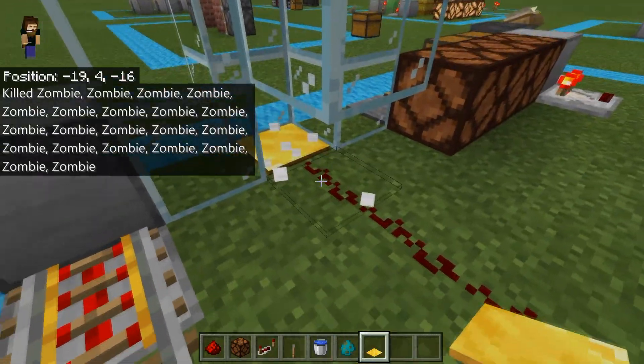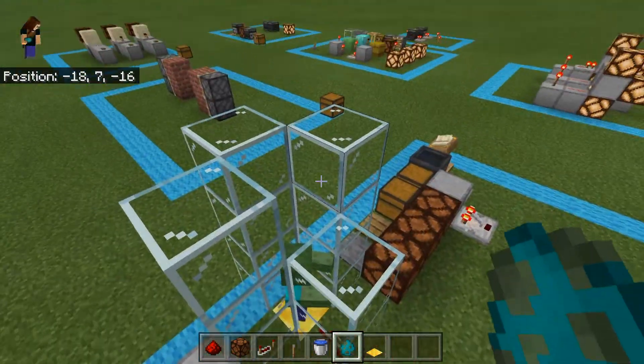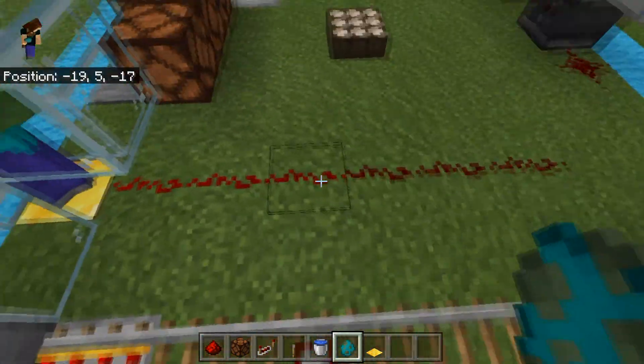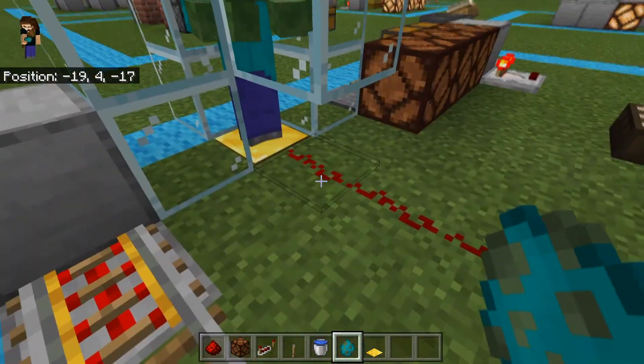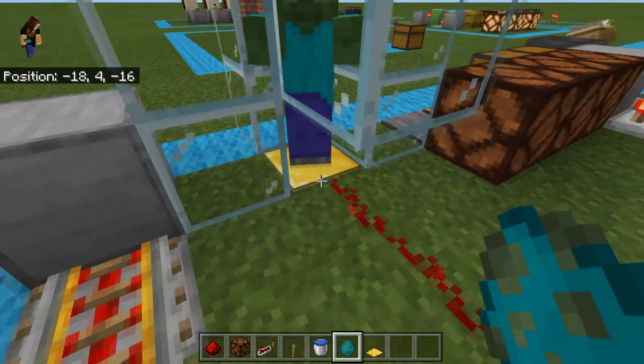If we trade that out for a golden pressure plate and put one zombie on, we have signal strength 1. We get 2, and we have 2. Then 3, and we have 3. The difference between iron and gold is that with iron it stacks in groups, whereas with gold it stacks per individual.